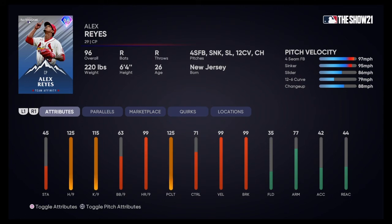Next up, we got another closing pitcher — Alex Reyes. He's got five pitches: four-seamer, sinker, slider, 12-6, and a changeup. 97 mph four-seamer, 95 sinker, 86 slider, 79 12-6 curve, and an 88 changeup. He's got a little bit more stamina than the other closers — he could probably go three innings. 71 control — a little iffy. 99 velocity, 99 break. Good card, lots of pitches to go to, lots of movement. Fast sinker — very tough pitch to hit. Very good card.